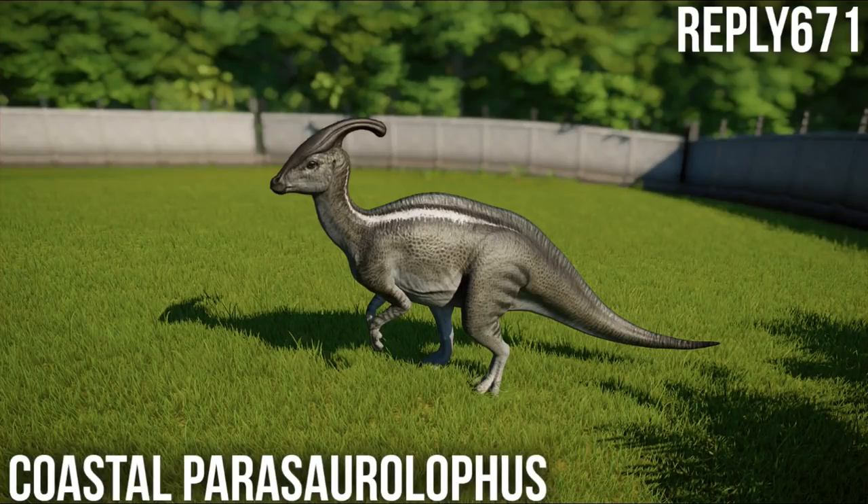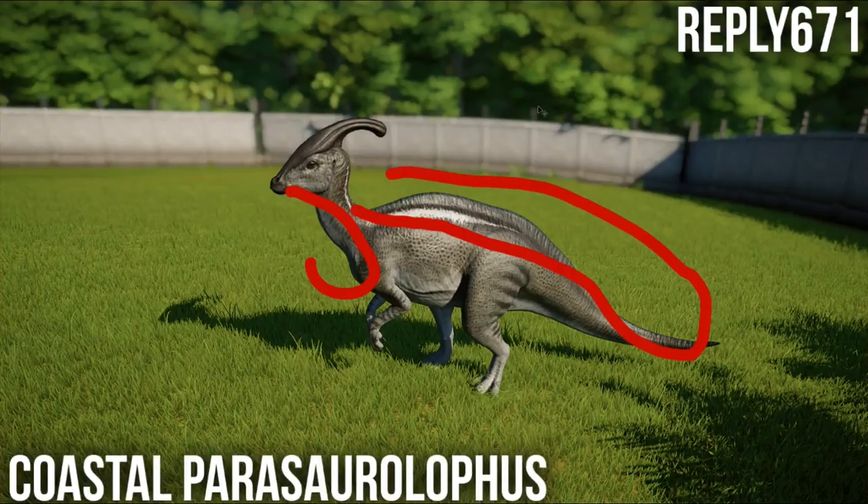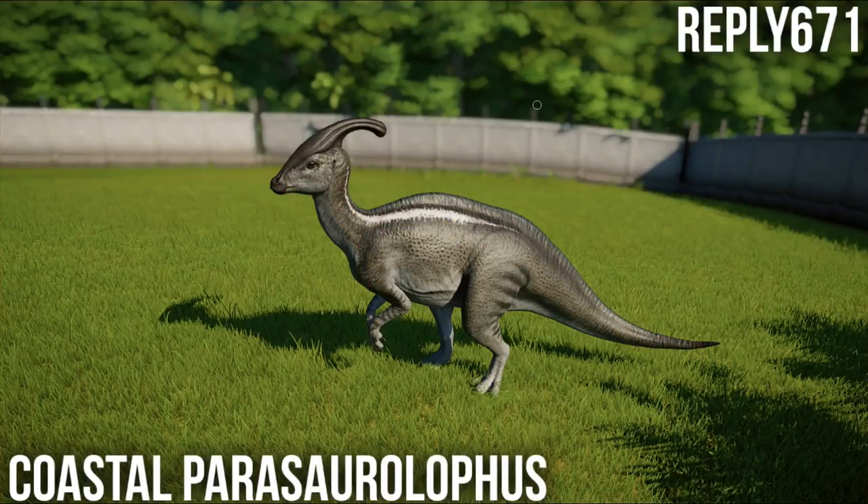Moving on to Isla Tucano - we have a Coastal Parasaurolophus. I don't like the Parasaurolophus in Jurassic World Evolution; I adored it in Jurassic Park Operation Genesis but I don't feel it in Evolution for some reason, and part of that is the skins. This one is basically identical to the Savannah one in essentially every single way - it's a little bit browner with some hints of blue - but it's really close to an existing skin and it's not going to have any converts.